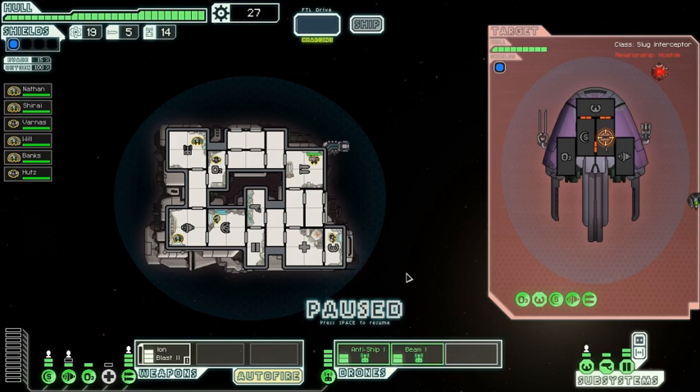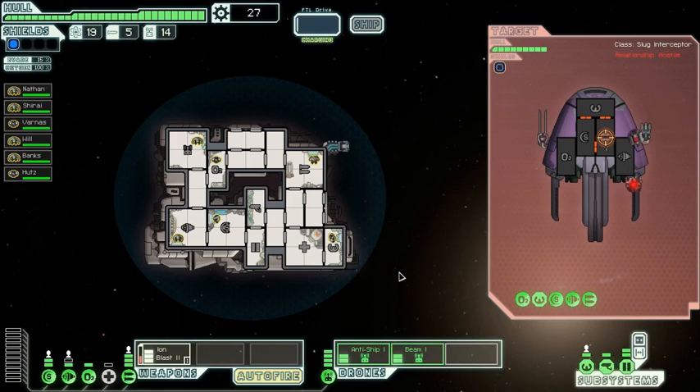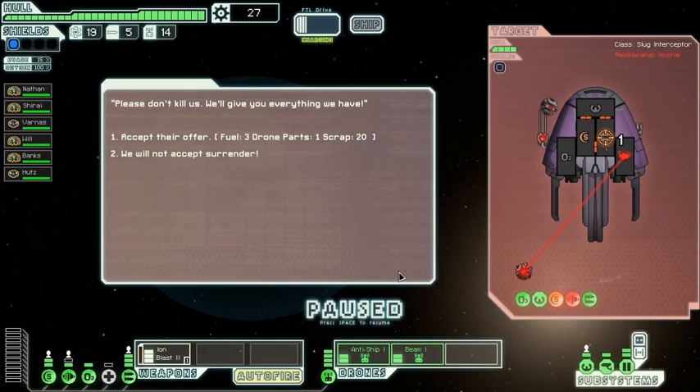Let's do it — yeah, we can have both out. Nice. I'm not high on blaster on auto-fire, so we can really pour it on. Oh yeah. Their O2's down — they need to fix that. 3 fuel, a drone part, and 20 scrap.